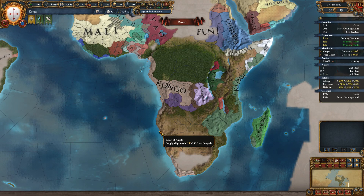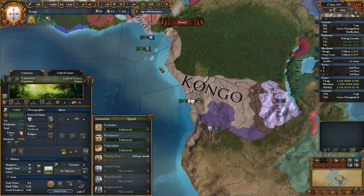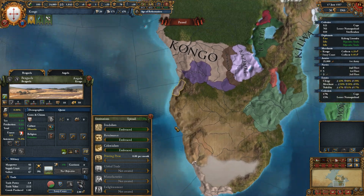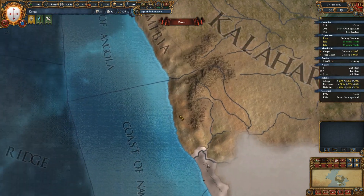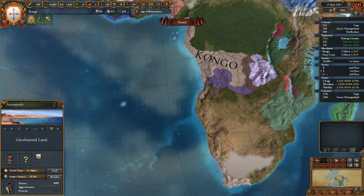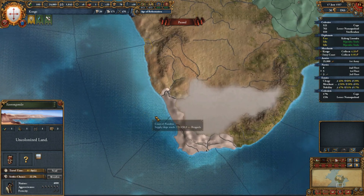Hello everybody, I am Brandman19 and welcome to episode 10 of our Congo Campaign in Europa Universalis 4. We own from Cameroon here and the African islands in the Atlantic all the way down to Benguela. I somehow missed that Ezerongondo is a place here so I definitely need to pick it up so that no European nation can grab it, and then continue around the edge here because we've already got the Cape going.